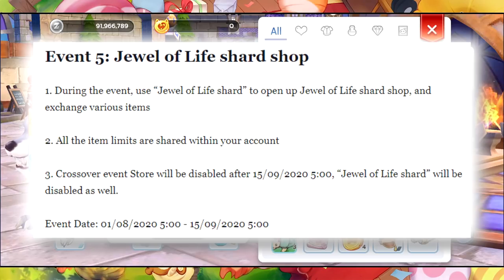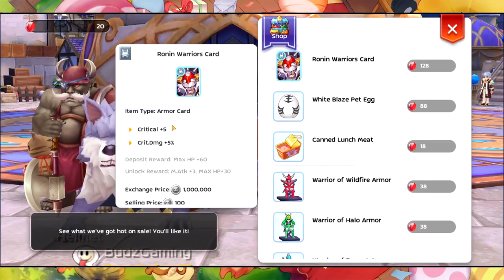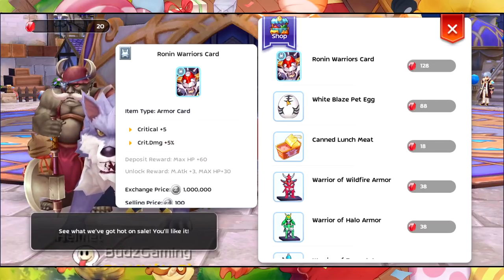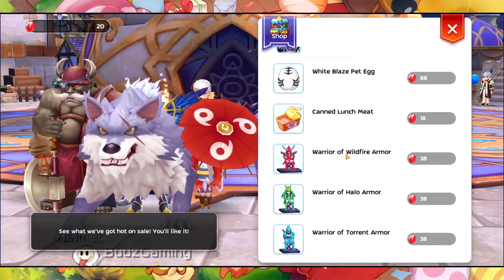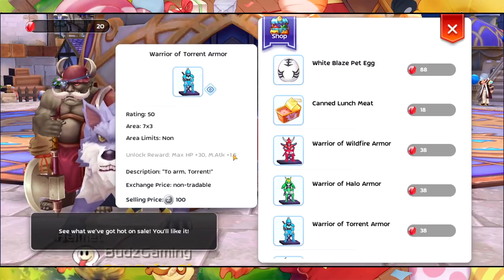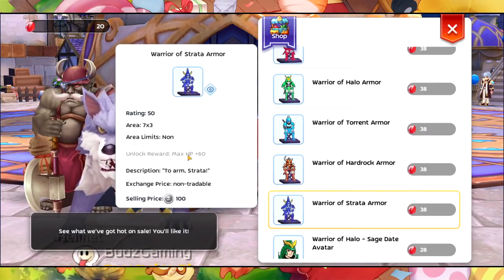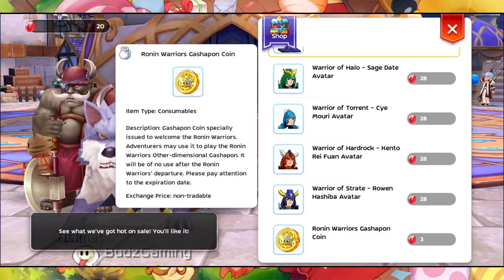Let's talk about the Warrior's Gashapon. We have the Ronin Warrior's Card which has Crit plus 5 and Critical Damage plus 5% on the armor — this is going to be nice for meteor builds. There's also the White Blaze pet with furniture that has Attack plus 1.5, HP plus 30, Def plus 1.5. You can also get a Warrior's Gashapon Coin in here as well.